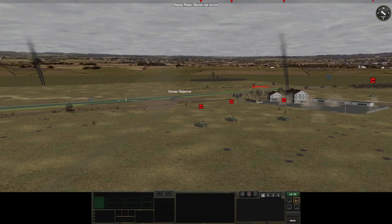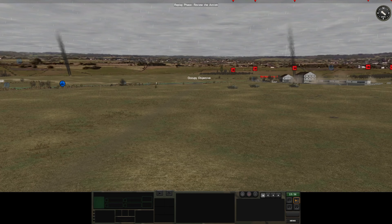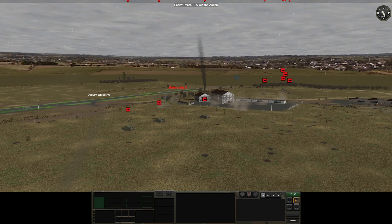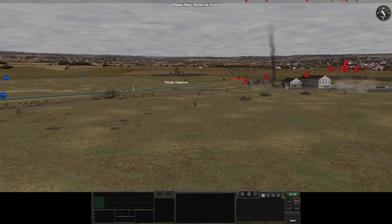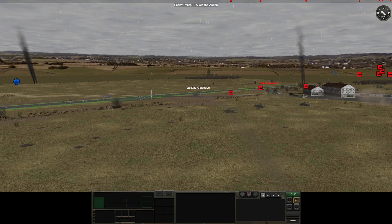So let's run this forward. Don't know where the American infantry is — I thought they were in the east house. Double artillery coming down on the houses. We'll just crawl our way forward, make sure we take shots at any exposed infantry, any remnants of the American force. No need to be silly and lose vehicles now.